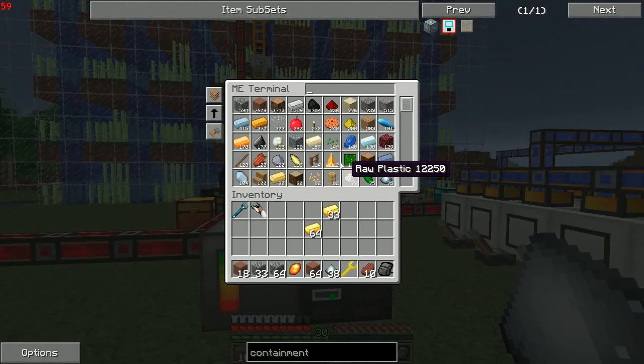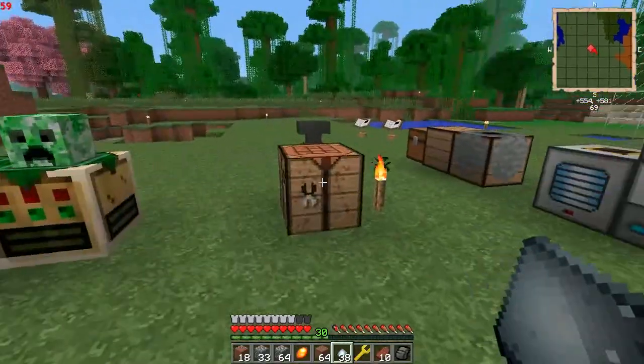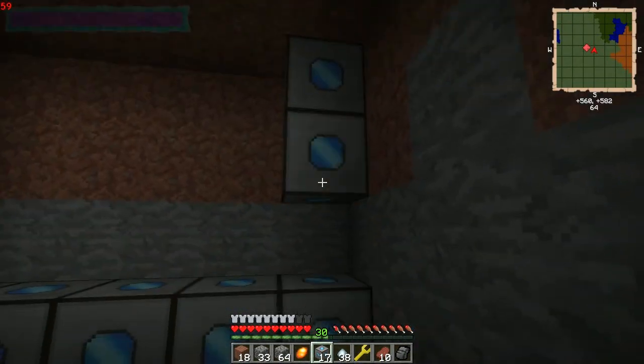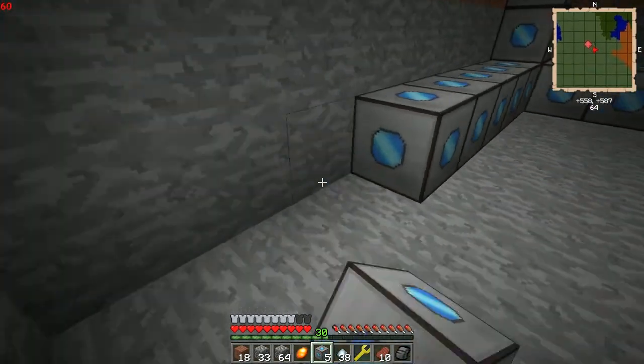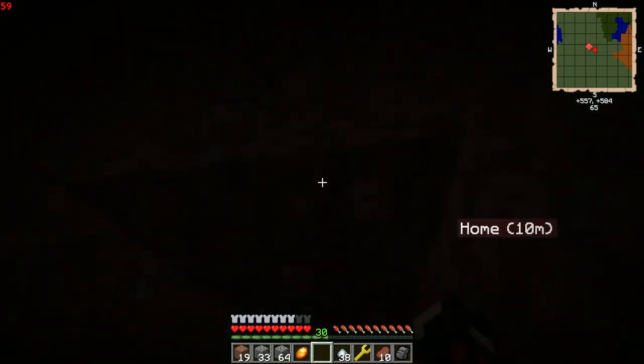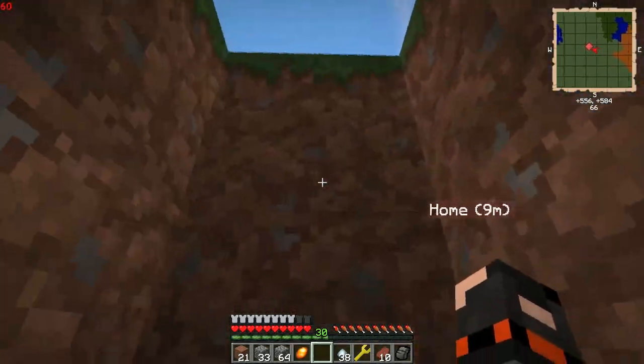Got some gold, some iron, and quartz. I'm not going to count exactly how much I need — that's not fun — so we'll just make some and see how far we get. 24 made. We definitely need more than that so I'll make them all. The way you set these up is along the outside like this, and across as well — you pretty much make a frame. I already ran out, so I'll probably need about 40 more.